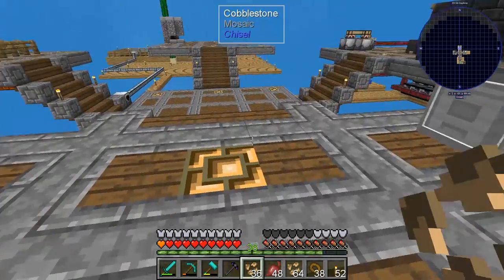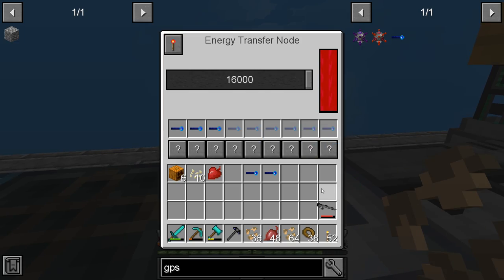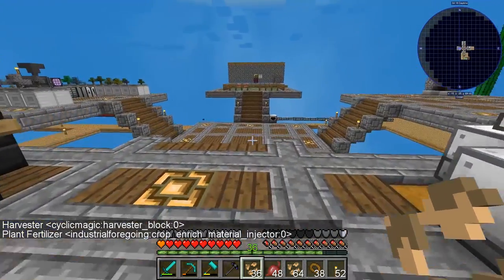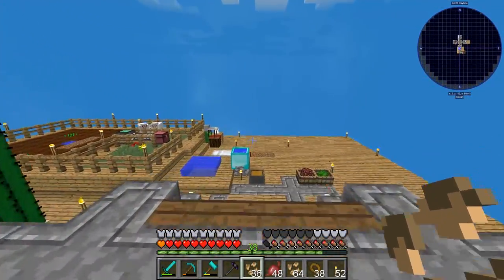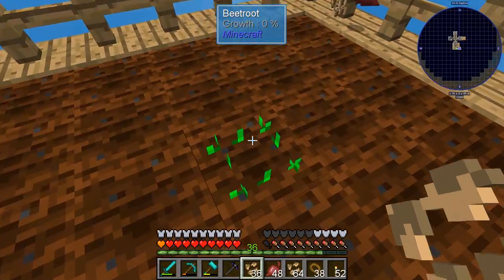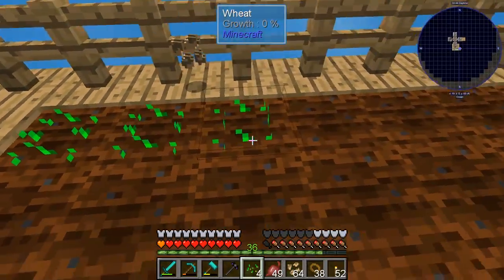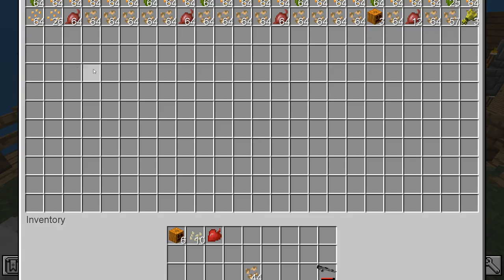I've got these two locators and those are the two I was missing. This will use more power than we're producing, but we can see the harvester and fertilizer running. The fertilizer plants and grows, the harvester re-harvests, and we'll slowly get enough resources. There's some wheat but no seeds yet.